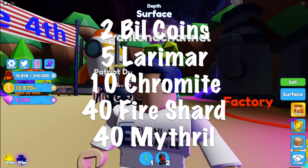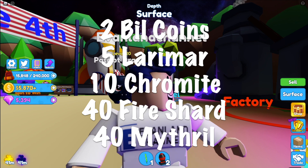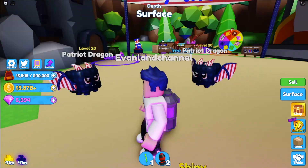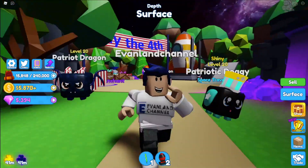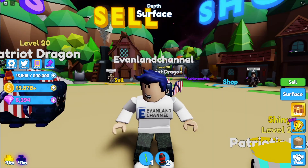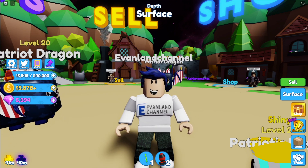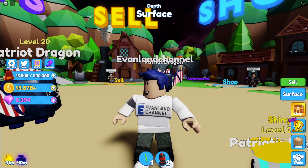To unlock your spaceship you need 2 billion coins, 5 Alarmanite, 10 chromite, 40 fire shards, and 40 mithril. So how do you get all of those fast? Let me tell you, for me it was a lot of grind, and I wish I had seen this video when grinding for it because it would have made everything a whole lot easier. So without further ado, let's jump right into the video.